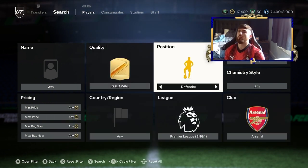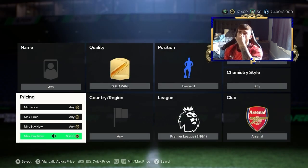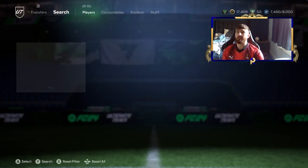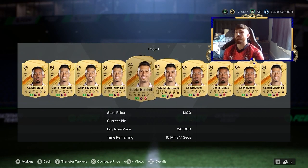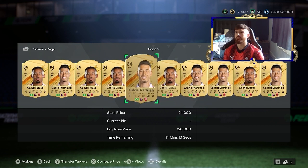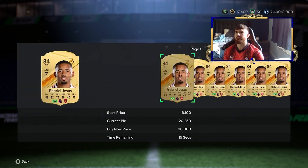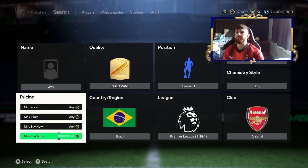Next we're going over to Arsenal — the biggest bottlers of last year. Looking at their forwards, you've got Jesus, Martinelli, and Trossard. Jesus and Martinelli seem to be on the higher end, around the 20k mark. We've got a Gabriel Jesus listing with a bid of 13k. Looking for anything under 20k — there's one there which might be a snipe but we need to check the price in. That was a very good snipe; unfortunately I don't have the coins so we can't call it an L.